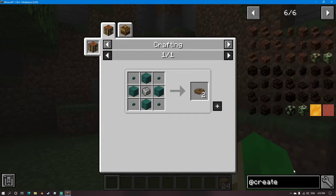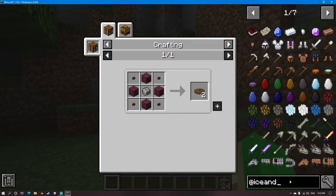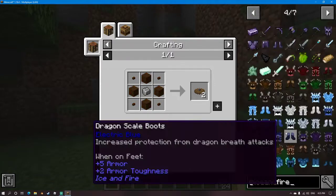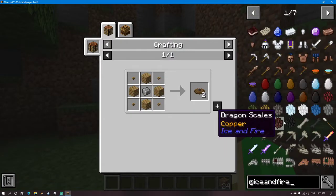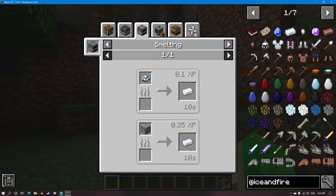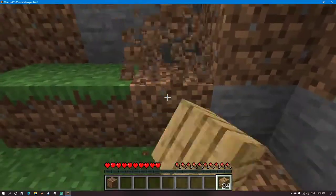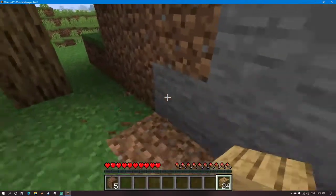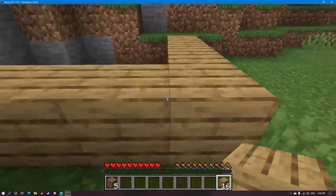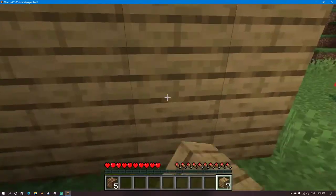Why am I looking at this? I need to look at better things, like Ice and Fire. Yeah, this is what we need. Okay, we're just gonna start by building our base here. It's close enough to the mountain — it's literally right on the mountain. Yeah, that's a good enough size for a starter base.